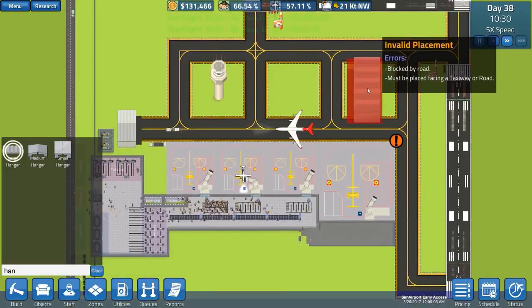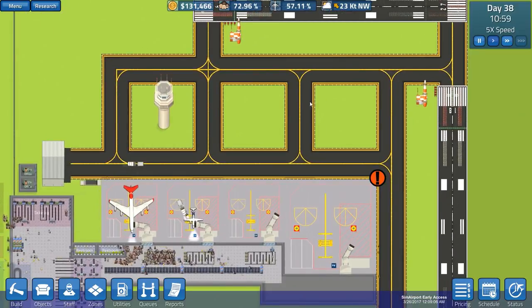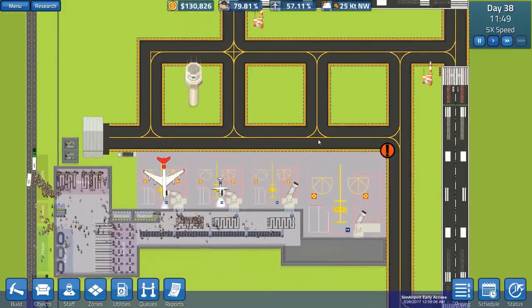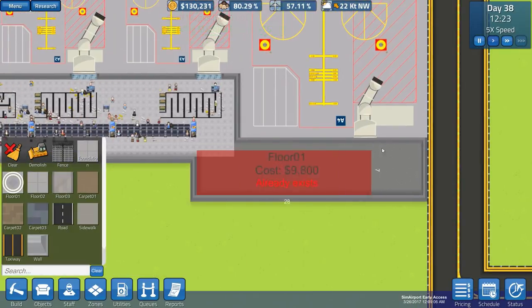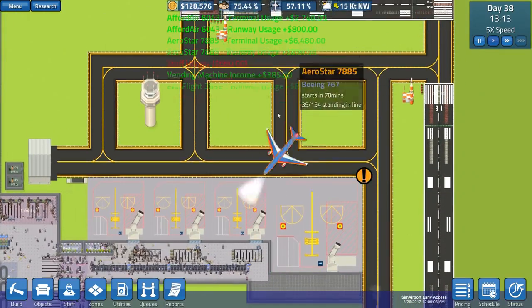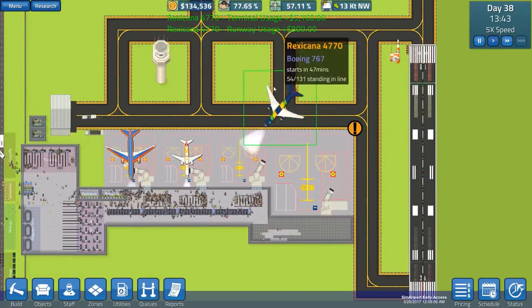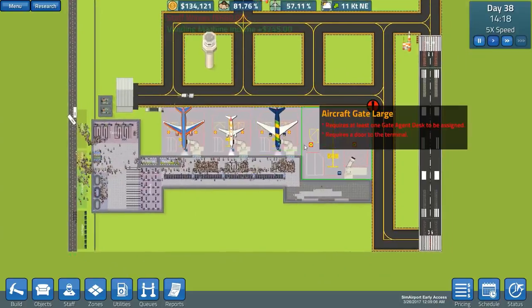We can even delete this section here if we wanted and put the hangar in the center - that would be quite good. The question is whether they use this little taxiway. I don't think they do... but I'll keep an eye on it for the next couple of planes. Actually wait - that one did use it, because it's better than going the long way around. Yes, that taxiway is used quite frequently.